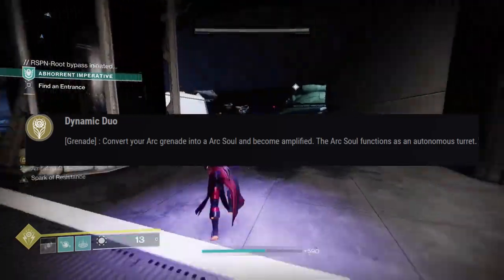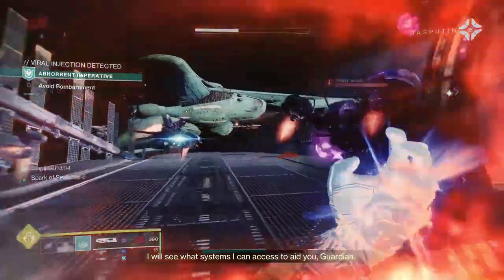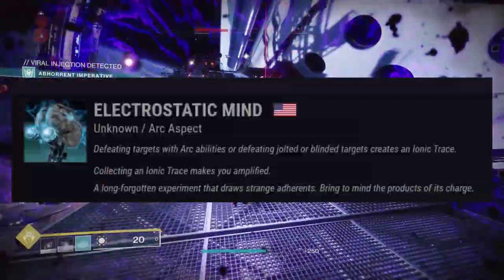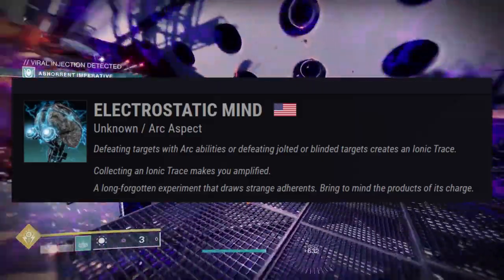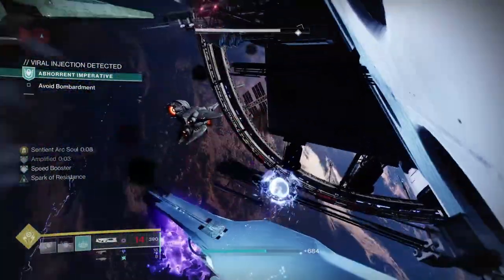Getaway Artist lets you consume your grenade for a supercharged arc soul and makes you amplified. The arc soul actually does a really good amount of damage. I use this with Electrostatic Mind, as it seems using Electrostatic Mind lets your arc souls generate ionic traces, giving you more grenade uptime to where you almost always have your arc soul.